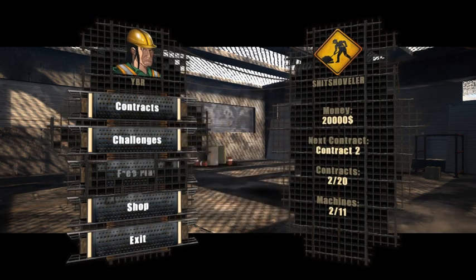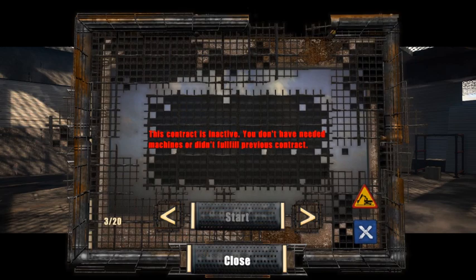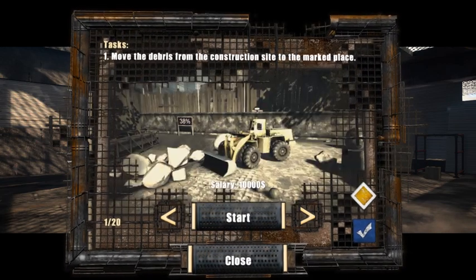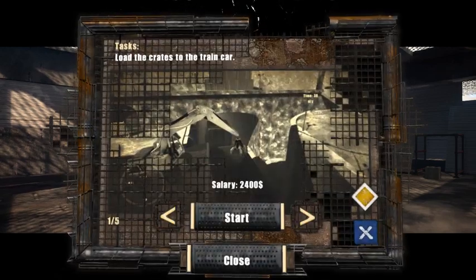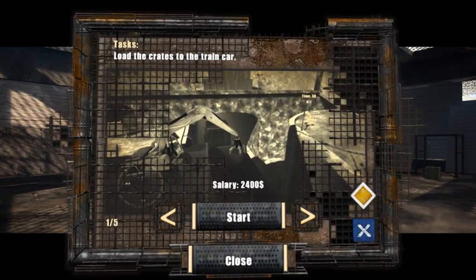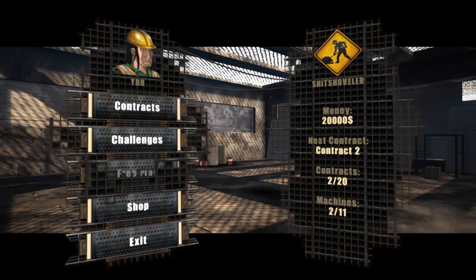Great, now we got challenge mode — I don't give a shit. Do we get the next contract? We have to do the same things again to get more machines or more money for machines, or do challenges. At least that will use something different. We'll try it next time. Until then, I'll see ya.